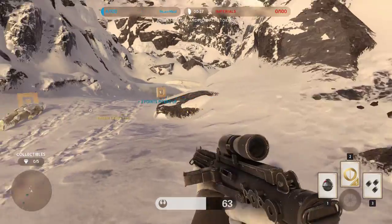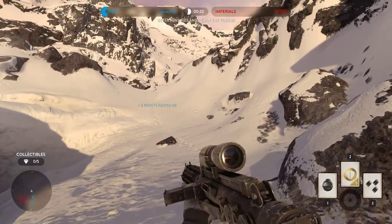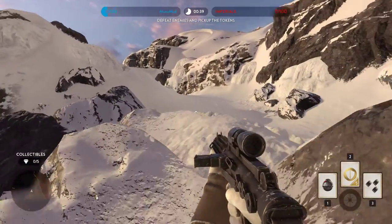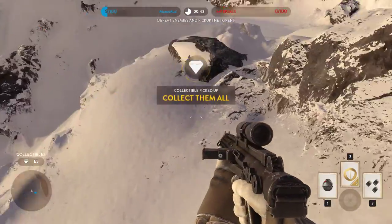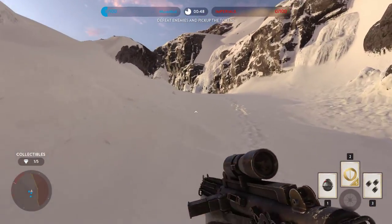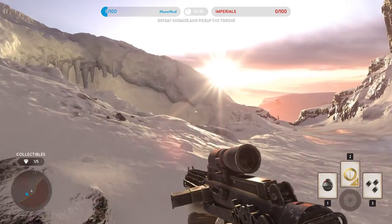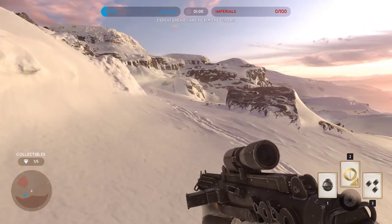The basic guys are worth two points each, so each square coin I pick up gives me two points. When an ally dies, you'll see a round coin — you want to grab those. You don't get points for it, but it keeps the enemies from getting the points. There are also five diamonds scattered around that you can collect for a bonus: if you get all five you get credits at the end.